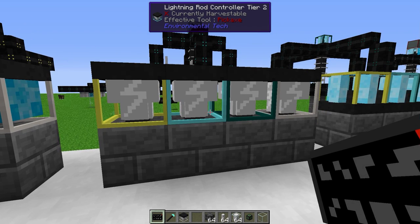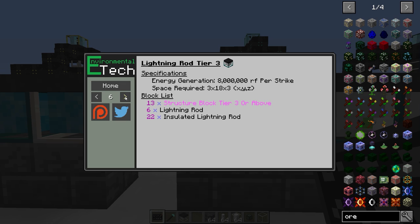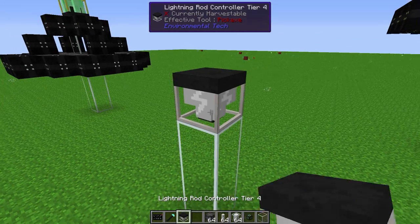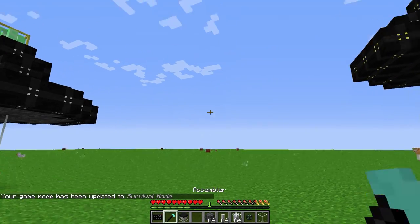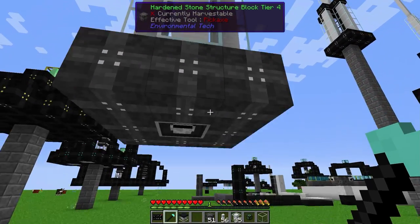The next machine is the Lightning Rod, another form of RF production. We're building a Tier 4, which needs 13 structure blocks Tier 4 or above, 8 Lightning Rods, and 29 Insulated Lightning Rods. Just like the solar panel, the Lightning Rod assembles the machine above the controller, so we go below it and right-click and hold down with the Assembler — and it assembles above.